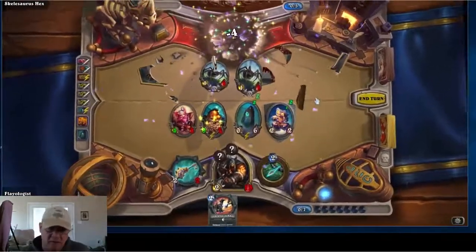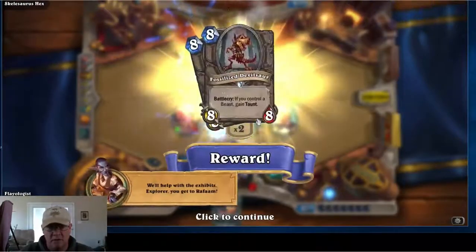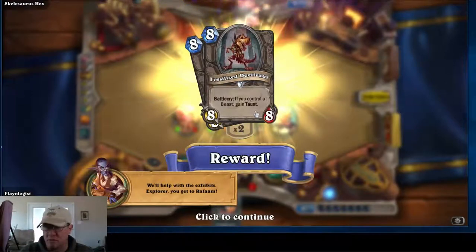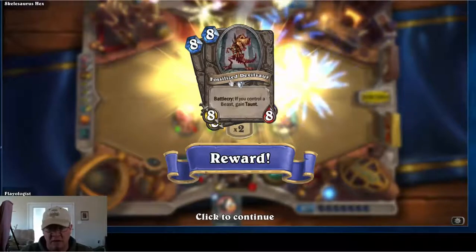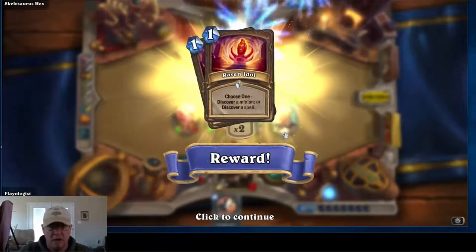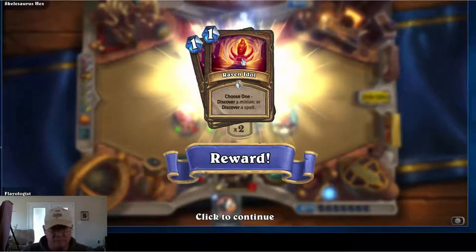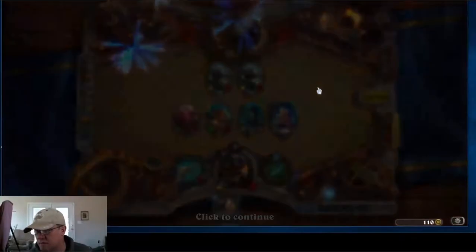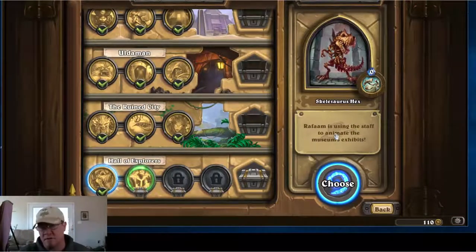Not a hard battle — that was actually pretty easy for a first run through, and we got it. The reward for this boss is Fossilized Devilsaur: battle cry, if you control a beast, gain taunt. It's an eight-eight for eight mana — actually a good hunter card. We also get Raven Idol: choose one, discover a minion or discover a spell, so that could be for any class. Not bad cards. That's Skelosaurus Hex, guys. You can see kind of the way the fight works. Hope you find this useful — don't forget to like and subscribe.